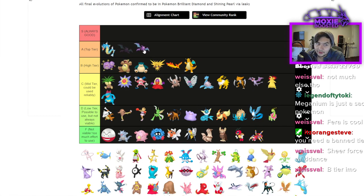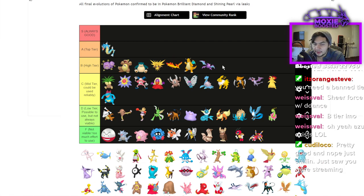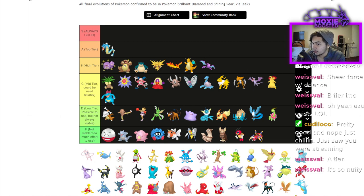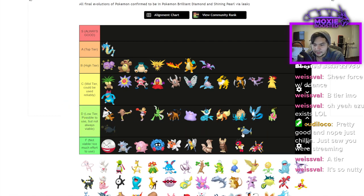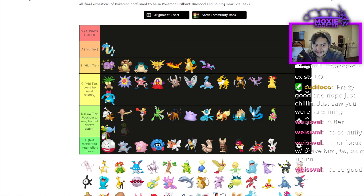Crobat has potential to be top tier — I'll put it high tier for now. It's some of the most reliable Tailwind you can get: can't be Faked Out, has Taunt, has Inner Focus so it doesn't get Intimidated, which means it can now run physical Poison STAB. I think Crobat is really good in this format. Lanturn is D — not the best Electric, not the best Water, and no Eviolite.